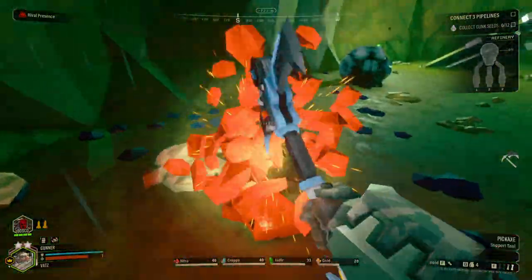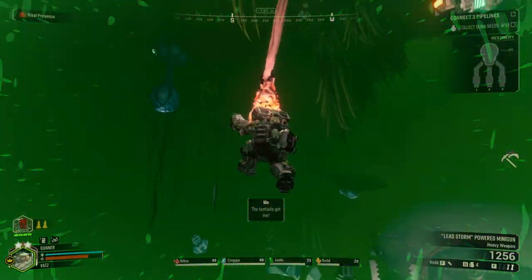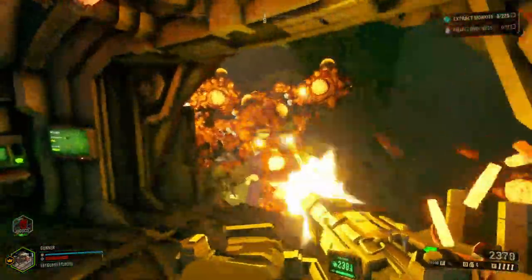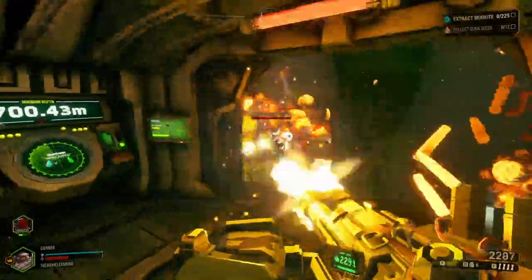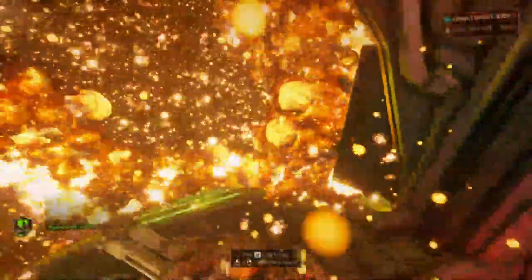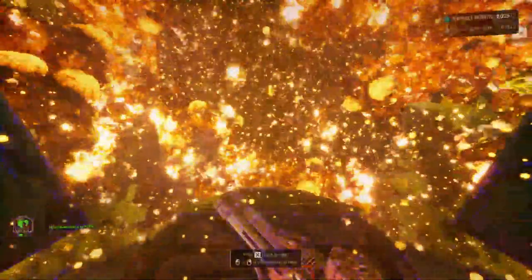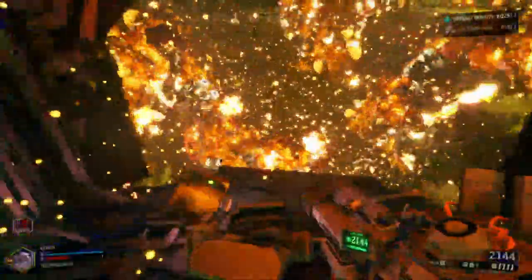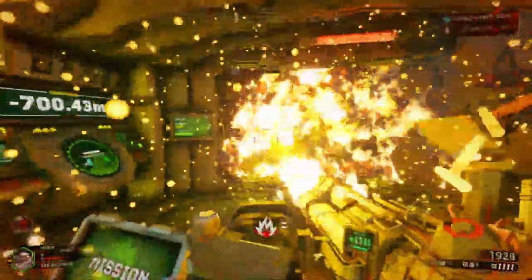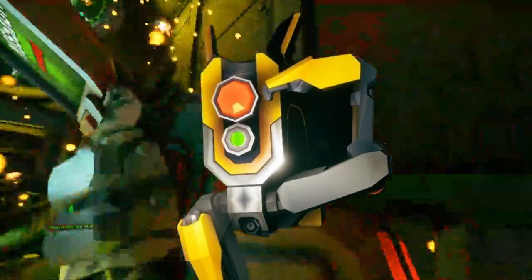Welcome back everyone. Last time we had gone over some brief history on DRG and had gone over the interviews of the four crew members. With that covered, it's time for us to move on to the planet itself, specifically its inhabitants — be it natives or foreign invaders. From robots to sentient Naedocyte to plague hearts, we will be covering all of the horrors that our brave 3.5 crew members — looking at you, Scout — face on a job-to-job basis. And don't forget Bosco, the lovable company robot.